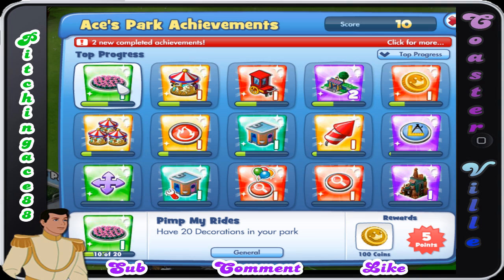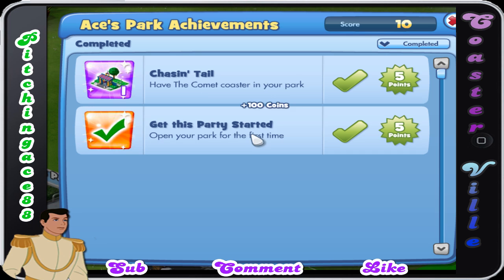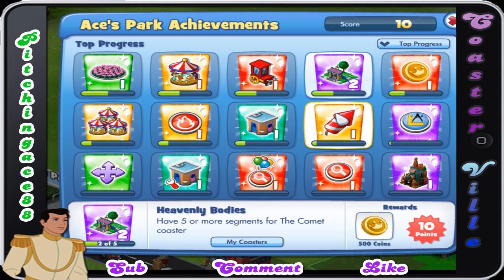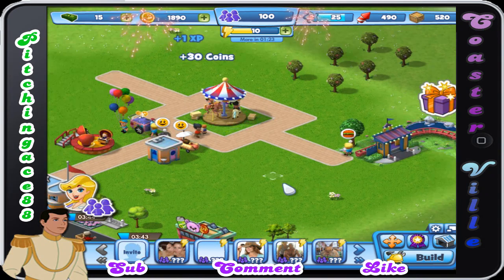Two unclaimed achievements — get this party started. Claim, claim! I didn't even get this, actually. That's actually really cool. Ten points, awesome! I didn't know that they had achievements here. Top progress — that is really cool. Have 20 decorations in your park, five attractions, have five businesses, have five more segments. So you can gain stuff by playing the game, which is always a good thing.